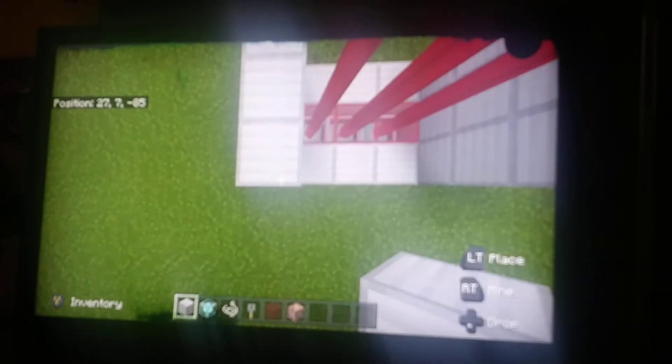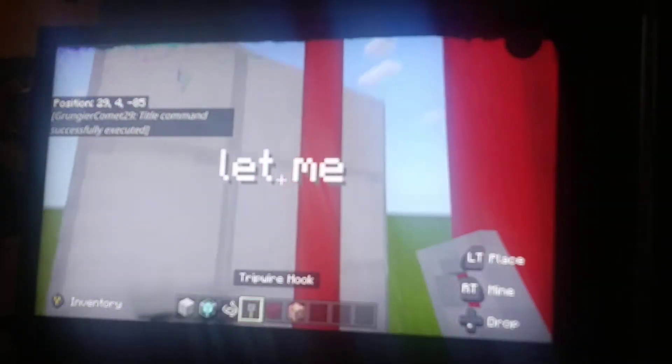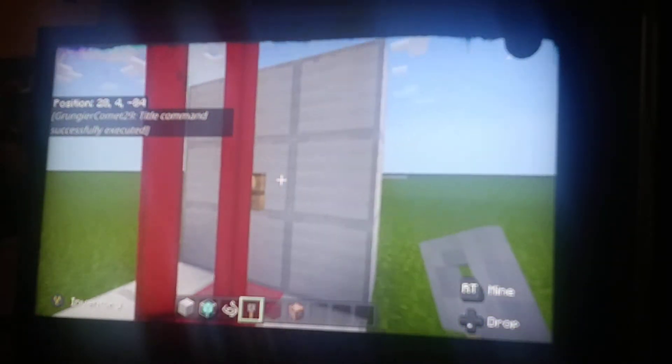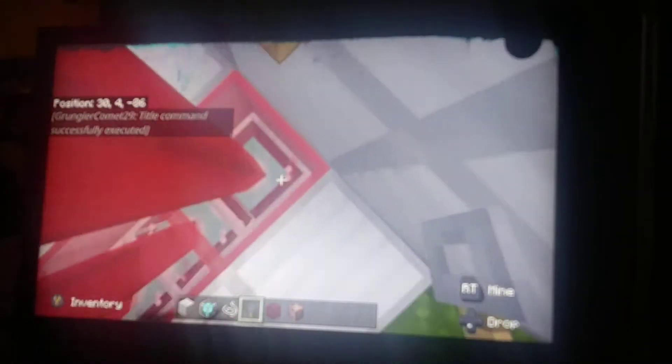I'm gonna make the walls. Get the tripwire — anyways, basically get your tripwire hook and put it on the middle, right behind the beacons. Then get your string and connect it.